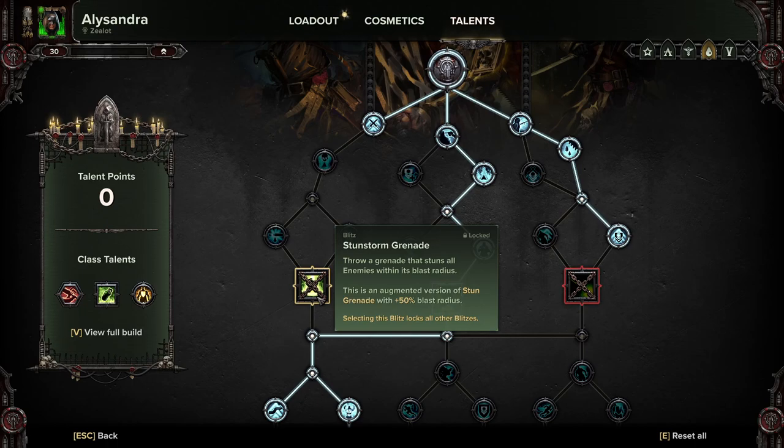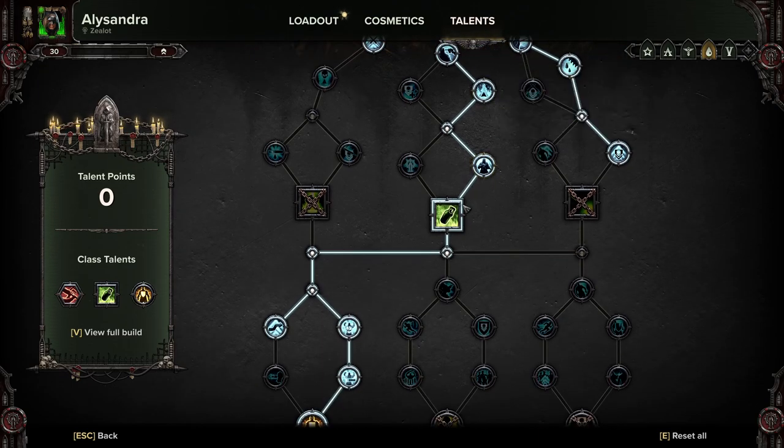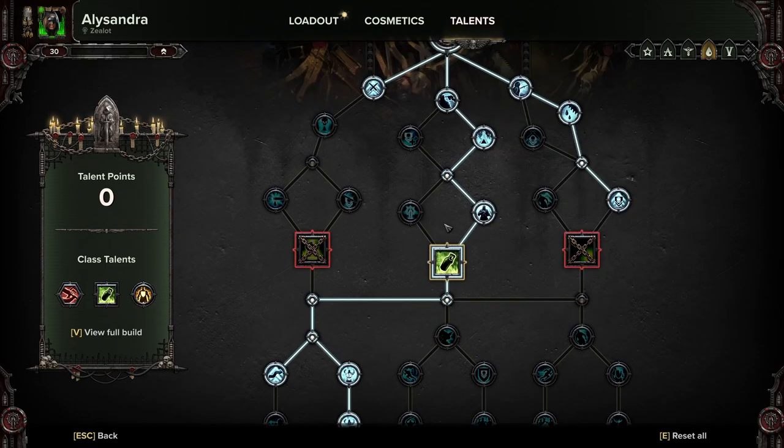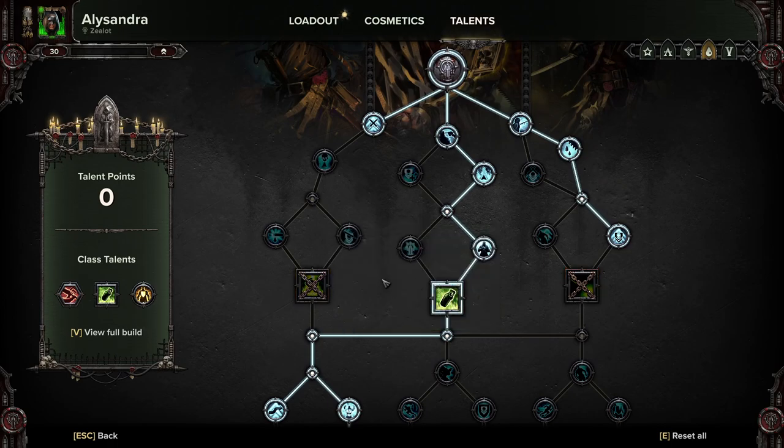The Stunstorm Grenade does help with clutches — if your team is down, you can Stunstorm and revive. But for pure damage and adding to your toolkit, I prefer going this route. The Immolation Grenade is what's going to help you clearing hordes. You're going to be slashing like crazy, putting bleeds on everything, dropping this, and it's going to add way more tick damage and really round out your talent tree and damage toolkit. Going for the Stunstorm Grenade is a perfectly valid option if you want to.